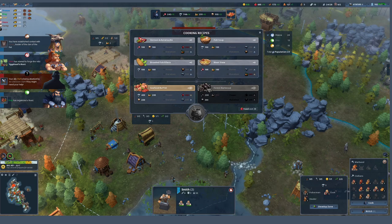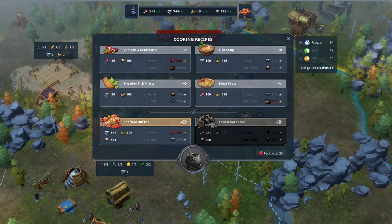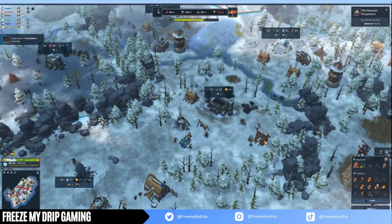Fish Soup adds lore and increases villager arrival speed depending on the power. Breaded Fish Fillets increases foraging and mining speed. Meat Stew, which you need every winter after the first, reduces food and wood consumption during winter, increases scouting speed, and makes scouts immune to damage while scouting. Seafood Buffet increases defensive power and projectile resistance. Forest Barbecue increases attack power and military units gain more military experience. On screen you'll see the costs of each meal — food costs increase with the number of villagers you are mealing. The first winter, cook Fish Soup to generate lore so you can reach Cooking Mastery as quickly as possible. After the first winter, meal with Venison and Ratatouille, which is the eco meal and most common. At 200 fame, start mealing your teammates if you have the food production and reserves to do so. During winters, make sure you have Meat Stew running to save resources. It's about 15 days to prepare a meal, so start cooking your next meal 15 days before the current one runs out for max efficiency. The difference between a good and average Squirrel player is resource management for meals.